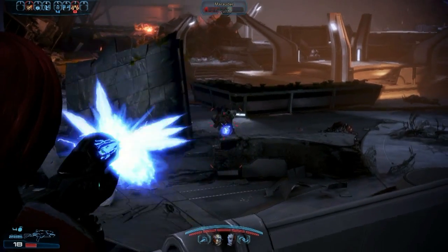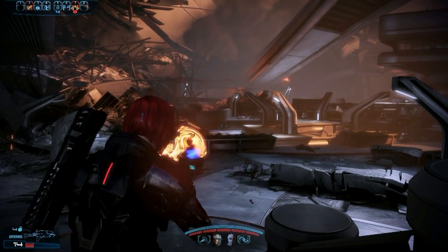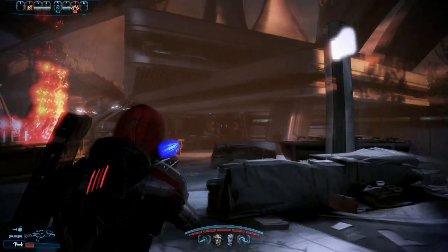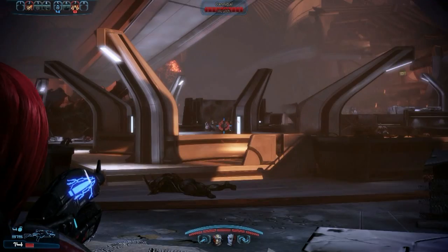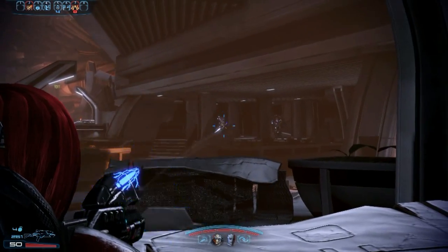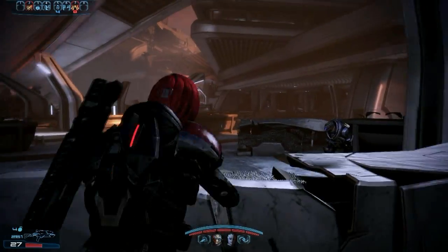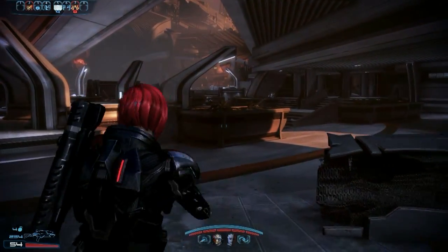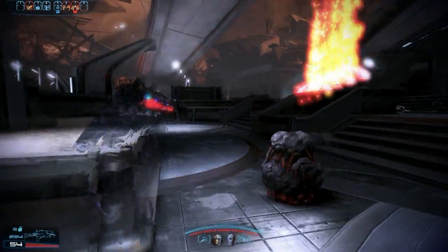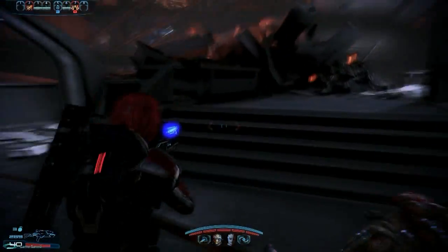With the assault rifle I'm using now, you can just dump ammo and lay down a lot of suppression fire and take out a lot of weak targets. There are certainly a lot of other weapons I can equip — earlier when I first started playing you could actually hold up to five weapons. The other weapon types are submachine guns, pistols, and shotguns. The problem with carrying that many weapons is it weighs you down, slows you down, and affects your power recharge speed.